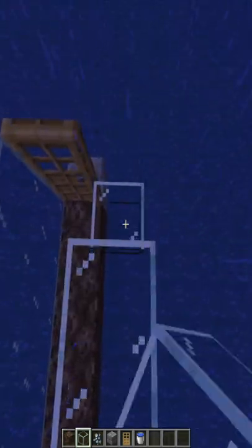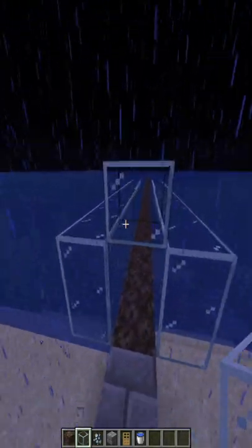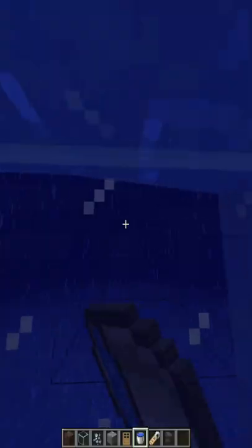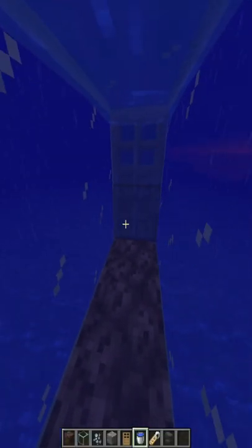building the walls up high with glass as well as a ceiling, filling the entire thing with water, but only the top so you don't create weird water elevators with the soul sand,